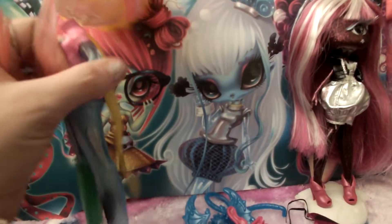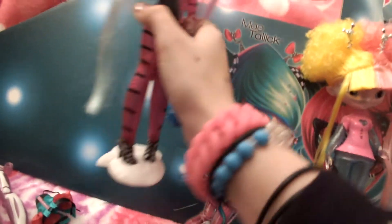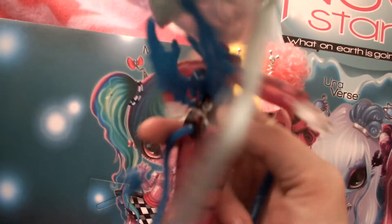I'll show you real quick what she looks like with her tail and wings. I put it on Gail over here so you can see what that looked like with it. They go out where it's not on the head.